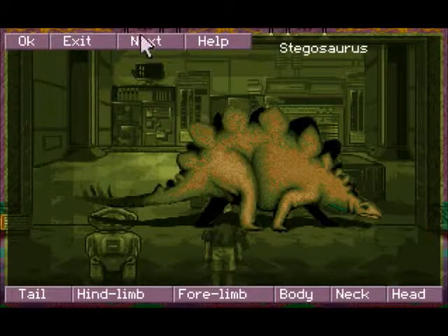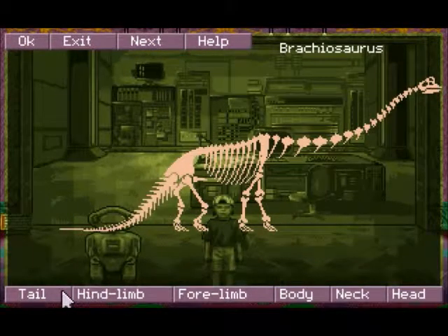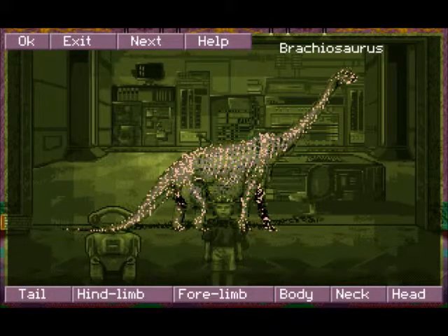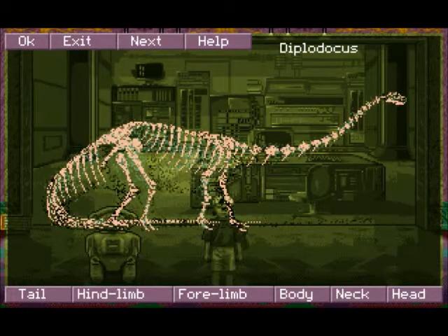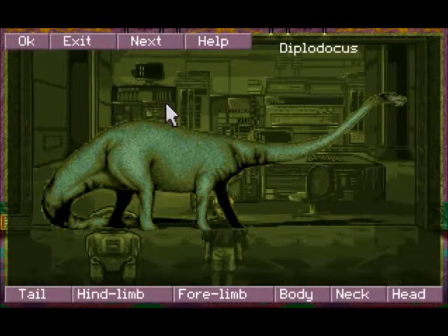Stegosaurus done. Now we can try to put together the quadrupeds — the Brachiosaurus. It's actually kind of tricky assembling the two because they're both very similar. So yeah, that's all we had to do with that, even though that's not technically a scientifically correct assemblage of Brachiosaurus — or Diplodocus. Well, the Diplodocus looks pretty close to what scientists think they look like now, but whatever — this is the 90s, I'll give them a pass.